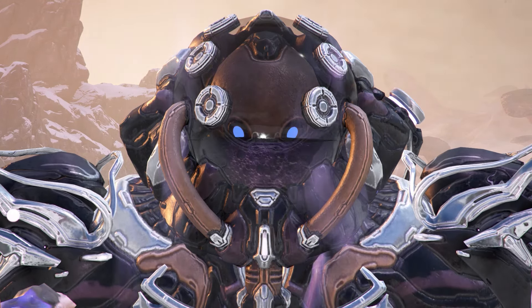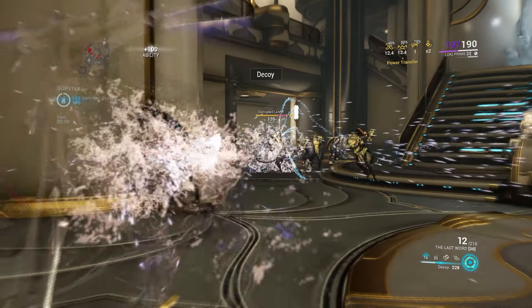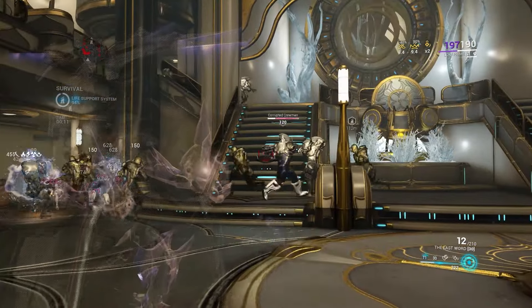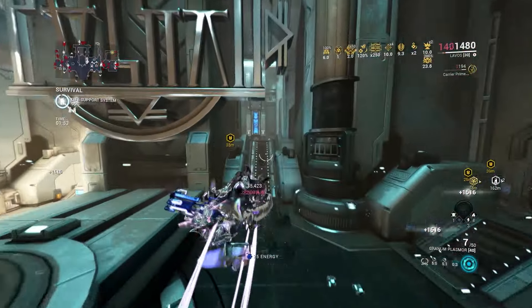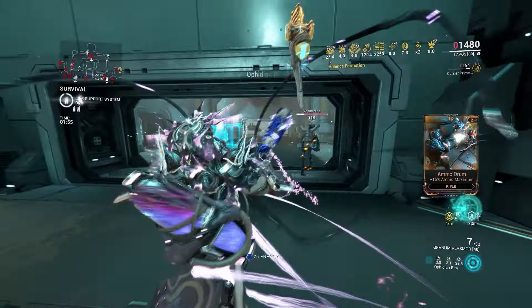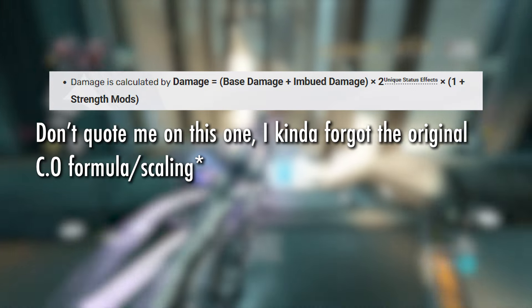The AI just breaks every update as usual — more spaghetti. However, on the initial cast of Damage Decoy, you can actually force nearby enemies to focus the Decoy briefly. This gives all nearby enemies 5 free status effects, which goes hand in hand with Catalyzer, since Catalyzer has old Condition Overload scaling.